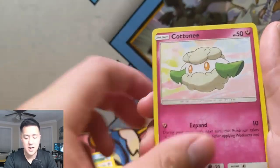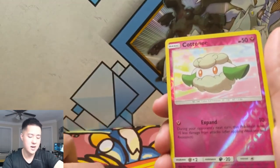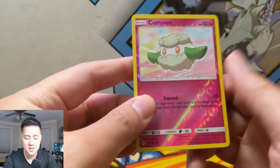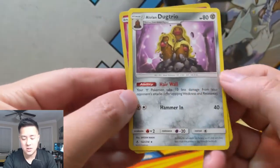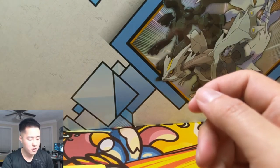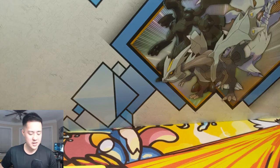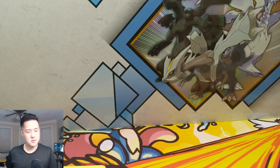We got Caterpie, Cottonee, Ekans, Carvanha, another Cottonee to go with our Whimsicott, and for our last pack in our Unbroken Bonds opening we have an Alolan Dugtrio with their fabulous hair. Really good opening — got two of the cards that we were chasing and super excited about. Now it's time to go for the big hitter, the Reshiram Charizard. That's what we're going to focus on, so stay tuned — that's what we're going to be searching for in our next few videos.